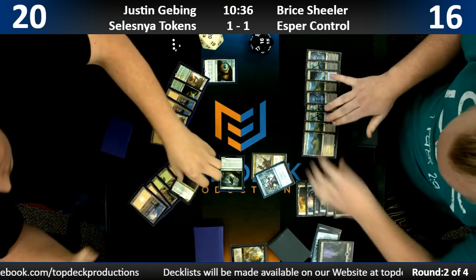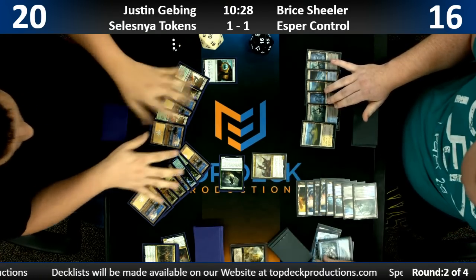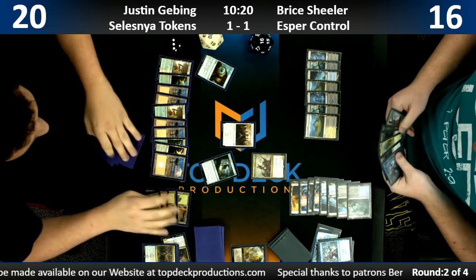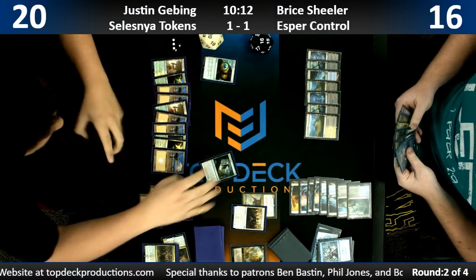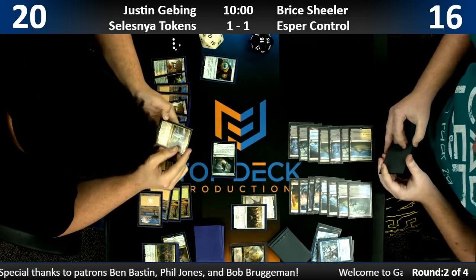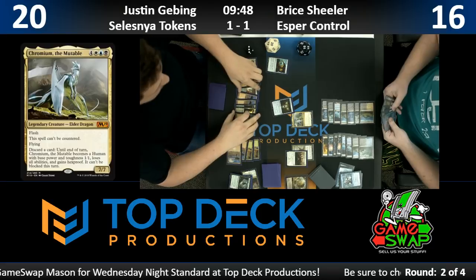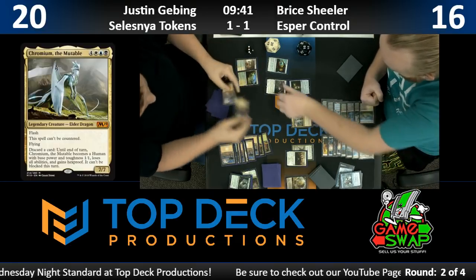We're hoping to resolve the Immortal Sun. Here's a Conclave Tribunal — let it go, wisely I think. Oh jeez — The Chromium! Bring up Chromium — this is one we have not seen on stream yet. Here's Big Chromium — can't be countered, flash flying, you can discard a card to make him a 1-1. But you can also resolve an Immortal Sun, and Dawn of Hope. So is Chromium going to be able to race these two cards? He needs three attacks — probably not. This Vona might help. The Tribunal is going to eat the Vona. Just to pay too much for the Dawn of Hope — that's what we're doing there.